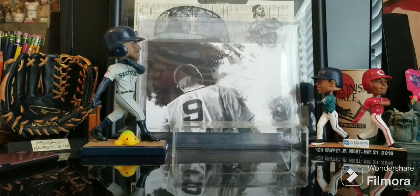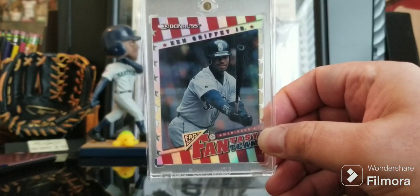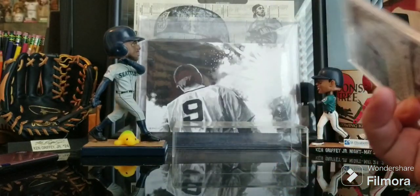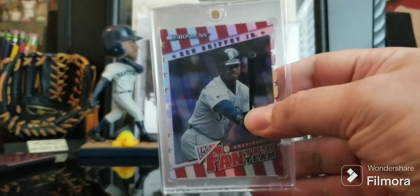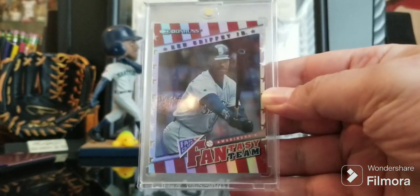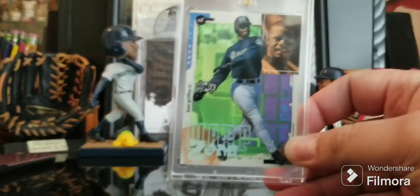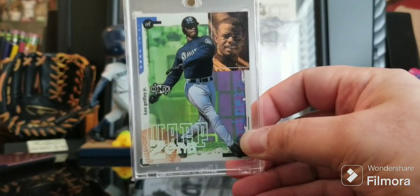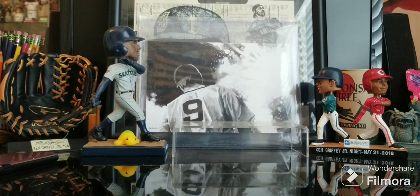This first one is from Donruss Fan Club — this is the Fantasy Team die-cut variation. As you can see the stars on the sides, stated print run is to 2,000 but I believe it's the first 500 that have this die-cut. It's actually a really nice card. Then we have the Ionix Warp Zone — not a huge fan of this card for whatever reason, but it's definitely one that every player collector needs if you've got your guy in it, so I picked that one up earlier in the year.